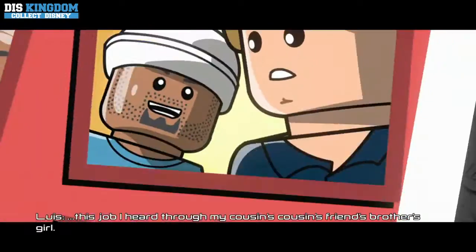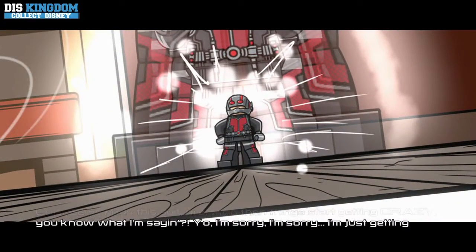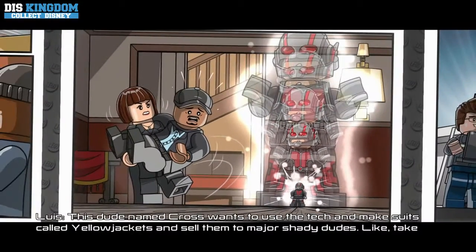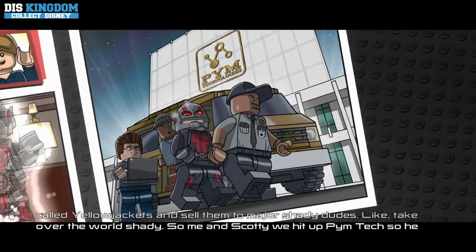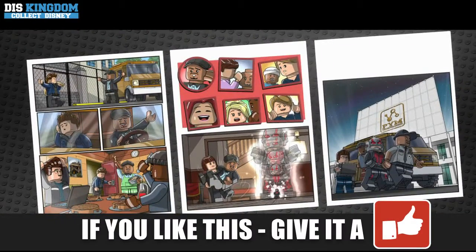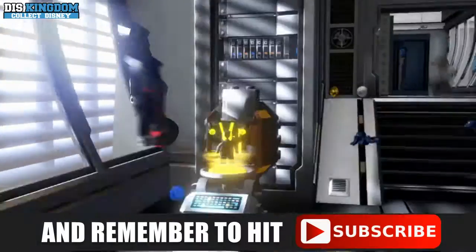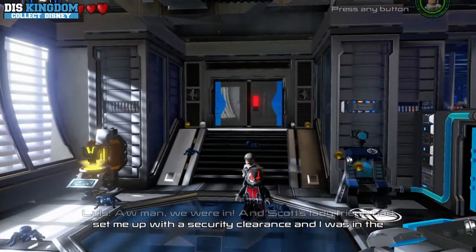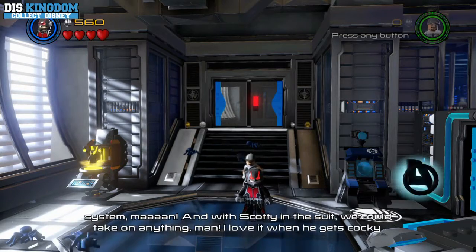This job I heard through my cousin's cousin's friend's brother's girl. So he finds his suit and then things start getting crazy, you know what I'm saying? This dude named Cross wants to use the tech and make suits called Yellow Jackets and sell them to major shady dudes — like take over the world shady. So me and Scotty, we hit a pimp tech so he could stop him. I love it when it gets khaki.